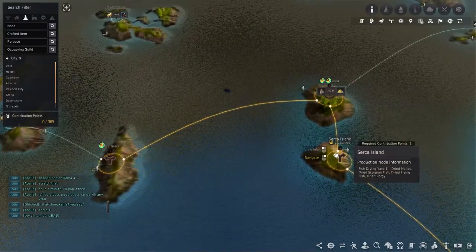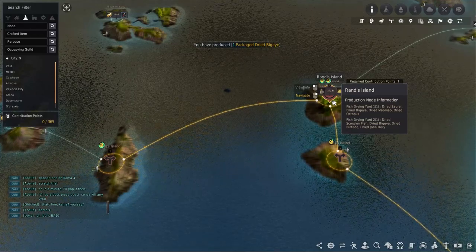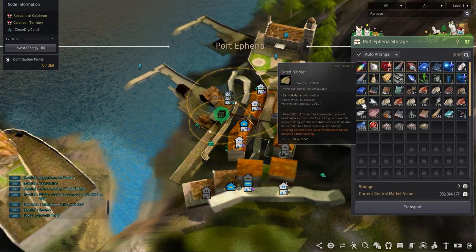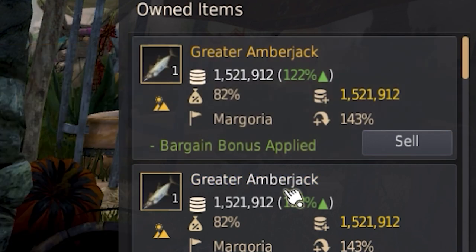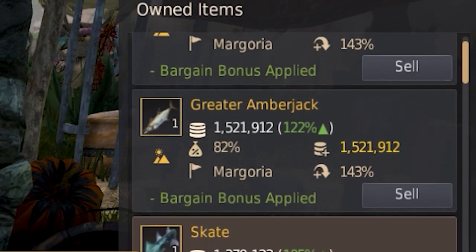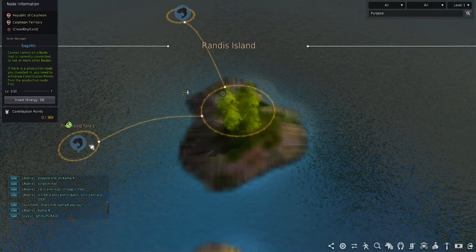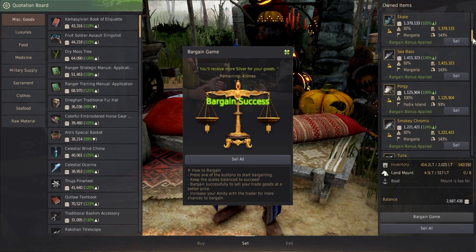Depending on the fish traded depends on the fortune that can be made, but fear not. Most of the fish that can be gathered using workers for cooking also has a chance of giving a dried yellow grade fish such as Grunt or Tuner. These fish can normally make a nice amount when traded at a normal trade manager or traded to the Imperial Delivery NPC. But because the workers can only gather dried fish, they can only be cooked, sold to other players, or traded in.